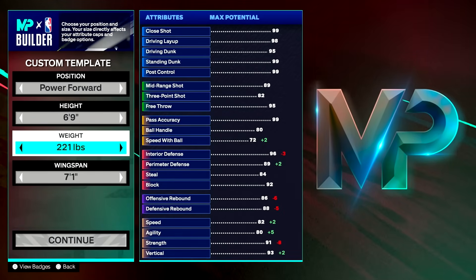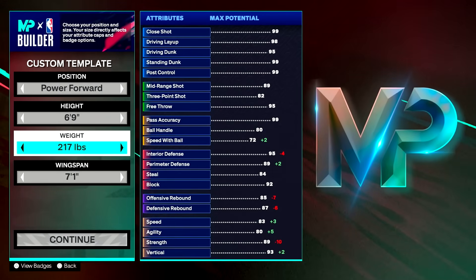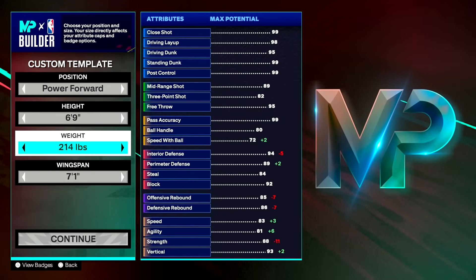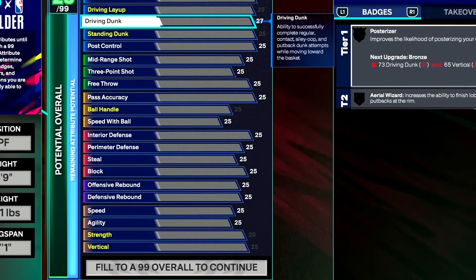So today we're going to focus on like a Kevin Durant-ish build. I know KD isn't 6'9" — he's really like 7 foot — but you know how it goes on 2K sometimes. We're going to make him 6'9" today. I just want to show you the versatility of the 6'9" build in NBA 2K25.